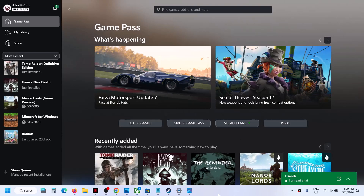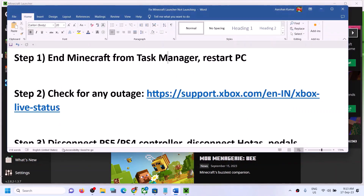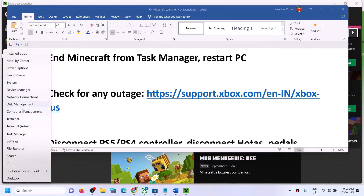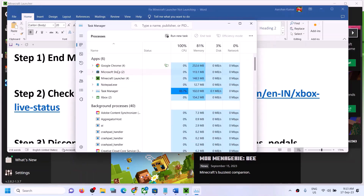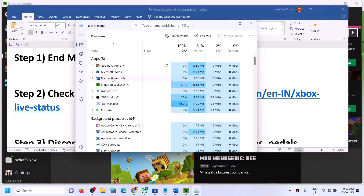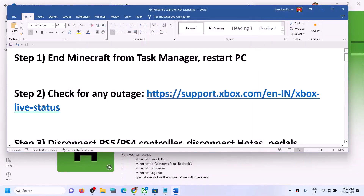If it's still not loading, the first step is to end Minecraft from Task Manager. Right-click on the Start menu and click on Task Manager. If you find Minecraft in the list, right-click on it and click 'End Task'. If you don't find Minecraft, you can skip this step. Scroll down and end any other Minecraft-related tasks, then try to launch the Minecraft launcher again.